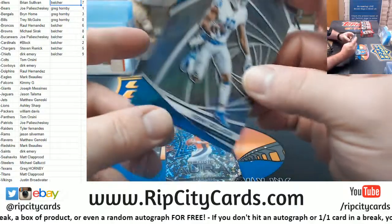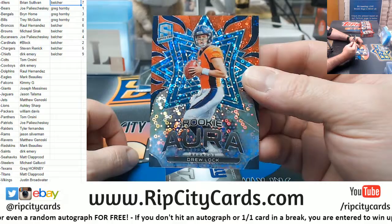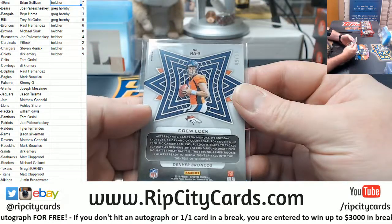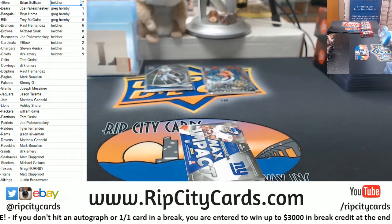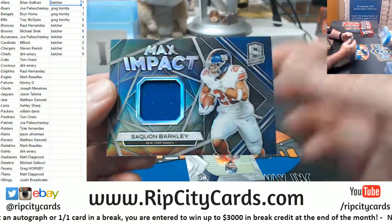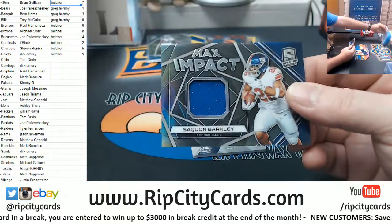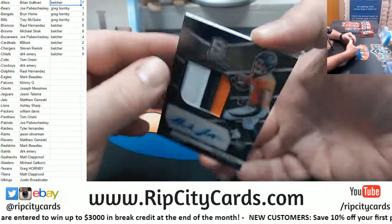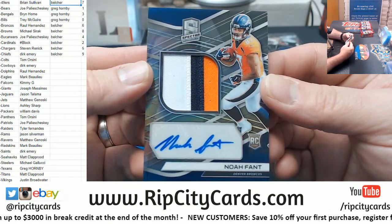Alright, we got a Gallaudet base, start there. A rookie Aurora for Drew Lock — that one, number 250. To 199, a Saquon Barkley, max swatcheriness. And to 99, Noah Fant, Broncos.